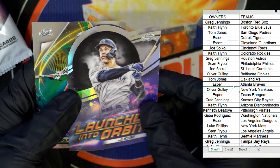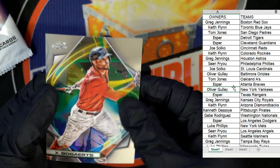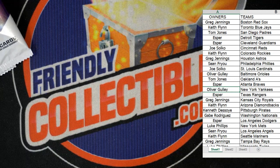Who's got the Yankees on my list? That is Oliver G — nice Judge, man. Oliver G. And then we've got Xander Bogaerts, Red Sox, to round out the box. So there we go — I went a little slower on that break because I just really wanted to see the cards.